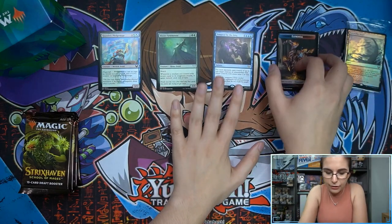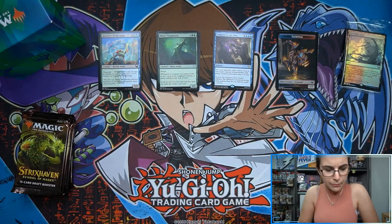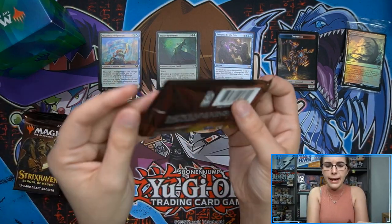Let me move the packs off to the side. We have our rare pile, token pile, and any Mystical Archives can go down here — foils and mythics over here. Let's go — draft booster pack number one.